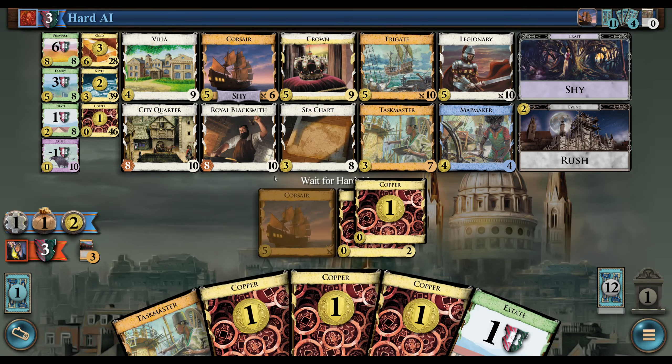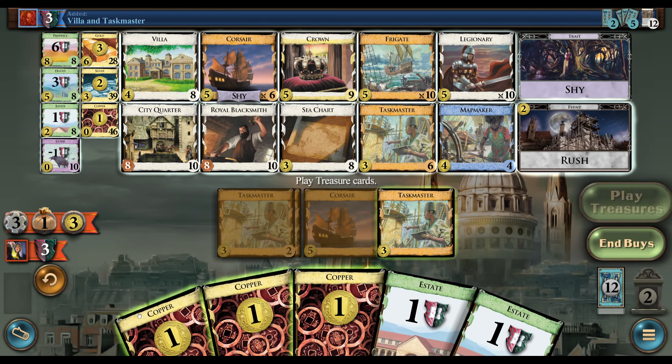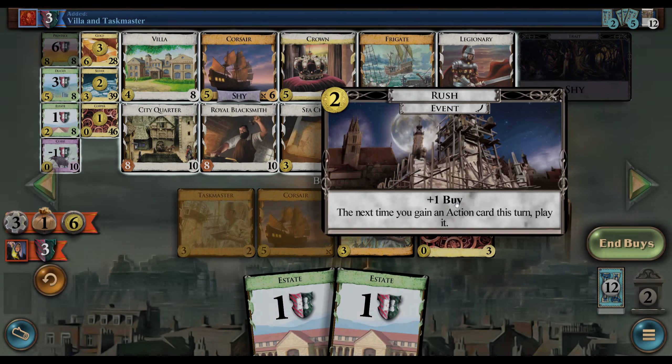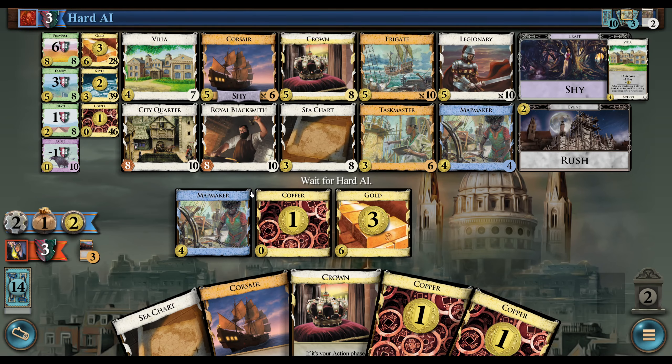So the idea from here on out will be mostly just to buy Crowns for a while. We could pick up the Frigate potentially. Some of the duration stuff is nicer if you can rush it — if you get the draw to rush it. Let's see what the AI does here. They're a little spinny, I would say right now.